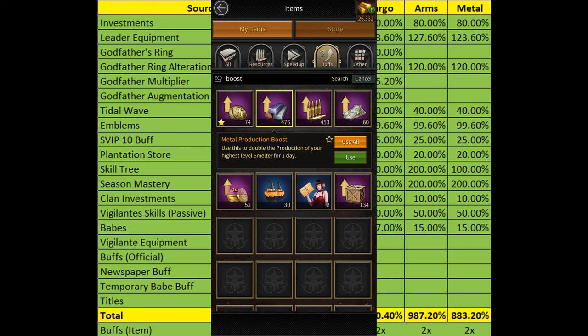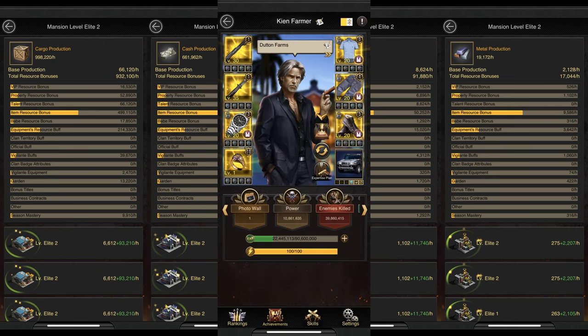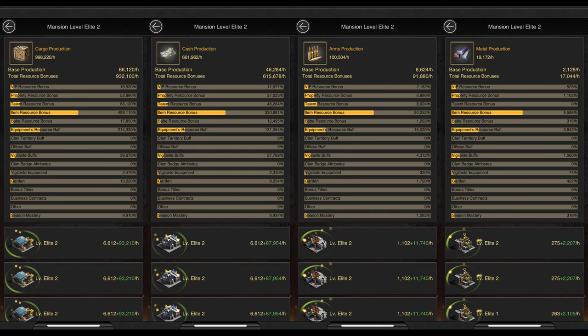If you want to see what a good farm account with high resource production looks like, I'd like to give a shout out to farmer John from city 614, who has a cargo production of almost a million per hour, a cash production of over 660,000 per hour, arms production of more than 100,000 per hour, and metal production of more than 19,000 per hour on his elite 2 farm account. So that means he gets around 34 million cargo, 22 million cash, 35 million arms, and 665,000 metal daily on his farm account just by collecting resources there and using the shakedown skill.